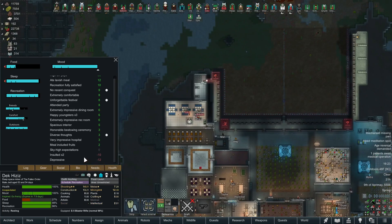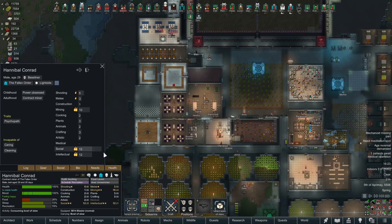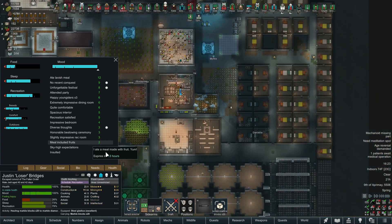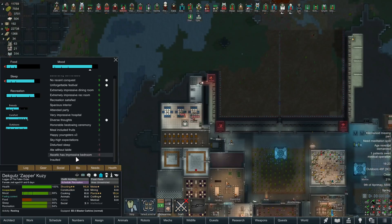'Insulted' - who's insulting Happy Youngsters? Why is that happiness at zero? This person must be a psychopath. Yep, called it. All right, let's keep going. I don't think we're discovering too much.